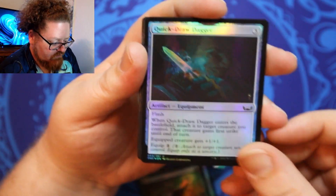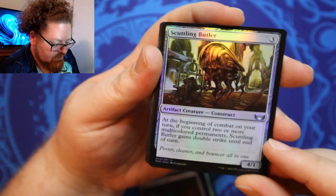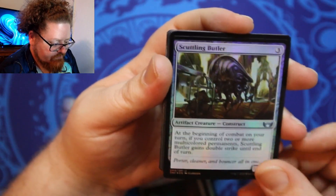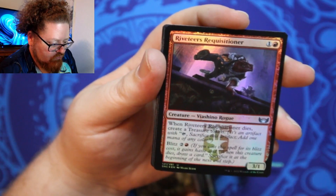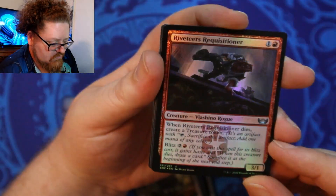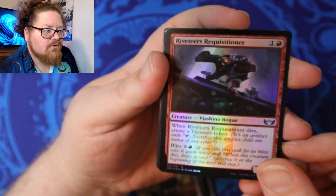Quick Draw Dagger. Still into the uncommons. Scuttling Butler. Riveter's Requisitioner — yeah, Riveter's Requisitioner. I don't know, that's weird.